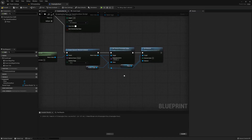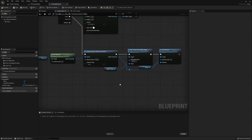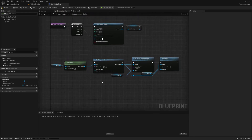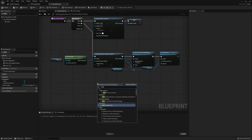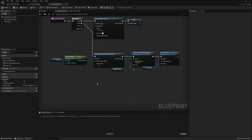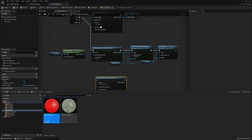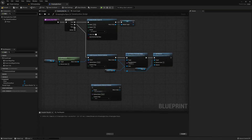Finally, on the last sequence, we need to create one more dynamic material instance. This material instance is going to be what's used to draw on our actual surface. Drop in the brush material as the parent on this material instance, and make sure that this is also stored as a variable for later.